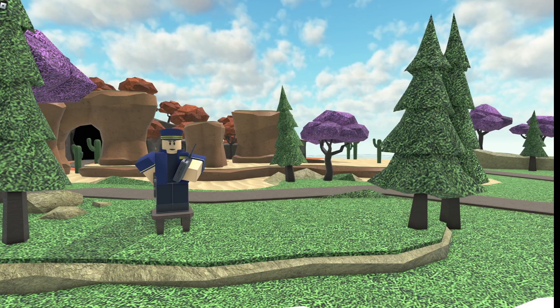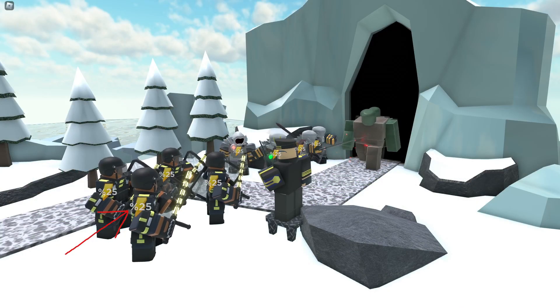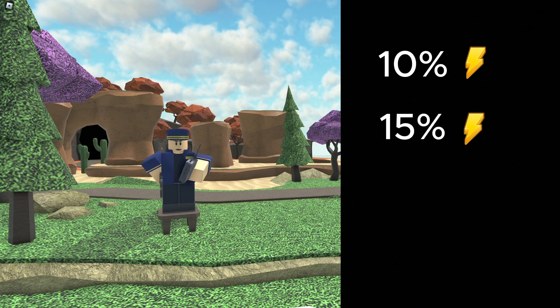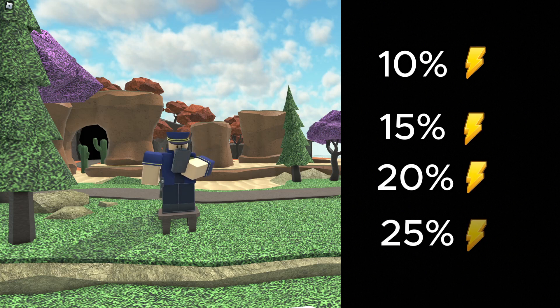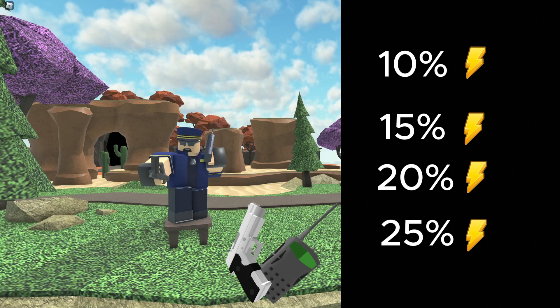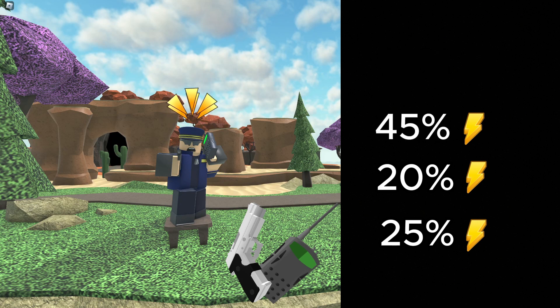To start off, we have the Commander. This tower will passively increase the fire rate of all towers within its range. At level 0, Commander has a passive 10% fire rate buff, which later increases to 15%, 20%, and 25% at max level. Commander also has an ability named Call to Arms — after being triggered, towers within Commander's range will have their fire rate increased by 30% for 10 seconds, pushing the total buff to 45%, 50%, and 55% at max.